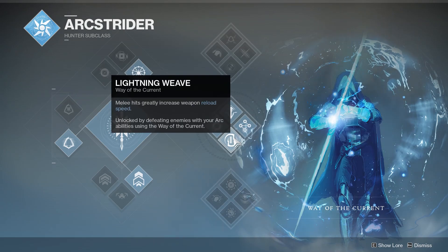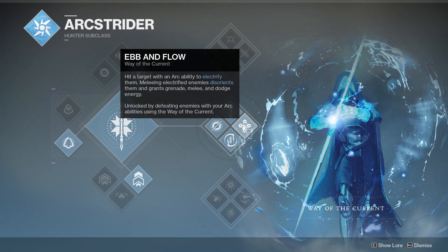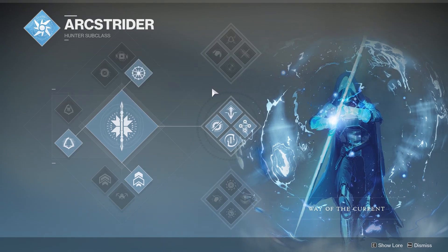Lightning Weave is a strong ability, as well as Ebb and Flow. If you know it's there and use it to your advantage, you can get a lot of use out of that ability — it'll allow you to use more abilities, which means you can proc Ebb and Flow more, since it procs when a target is hit by an Arc ability. I don't know if that means your teammates' arc abilities as well, which would be something to look into. This class might be a lot stronger with other Arc subclasses around it. Either way, I had fun playing this class — it's probably not going to be my main Hunter class, but I hope you enjoyed and I'll see you next time.